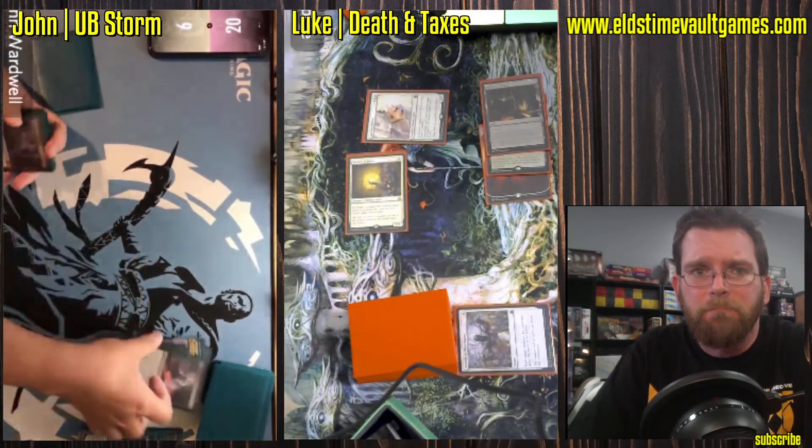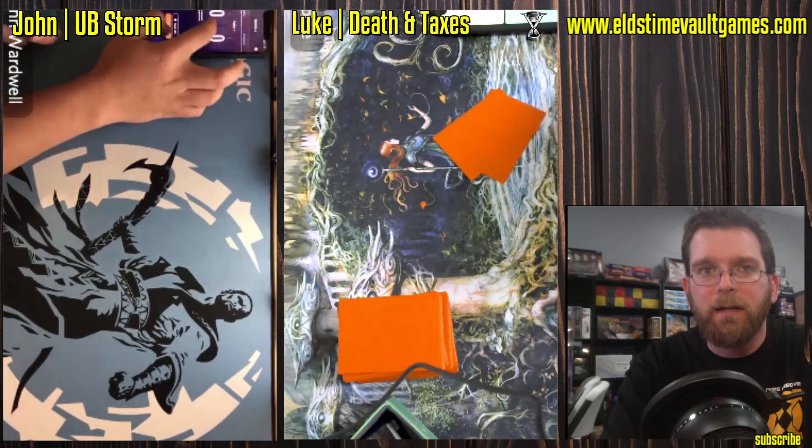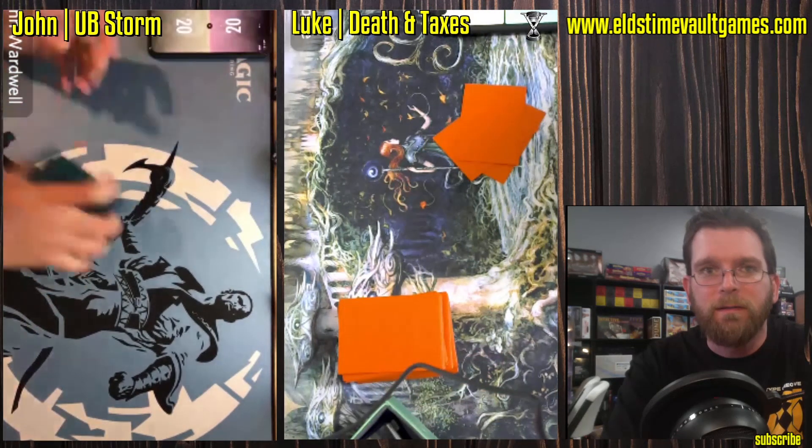That looks like a scooping motion. Yeah, that'll do. Not going to beat a Prelate at four. Game one — that is one I'm glad we've got on camera. That is crazy. Drew half of his deck, discards down to seven, says go, and then scoops to Sanctum Prelate. That is brutal.